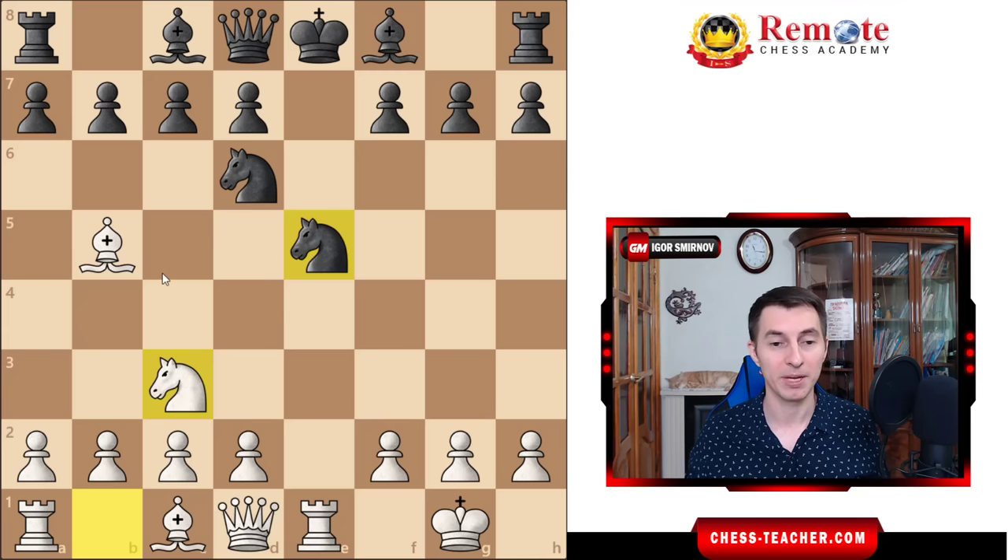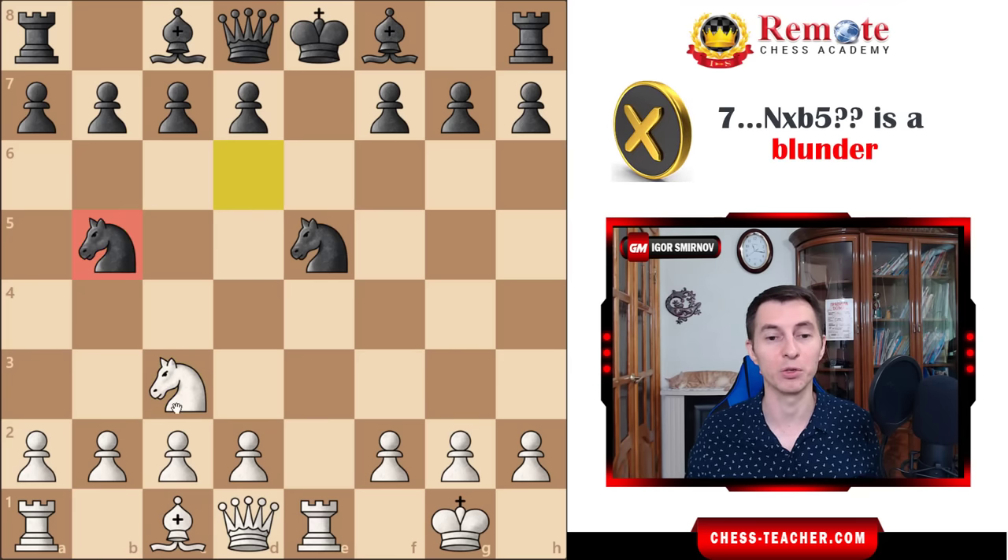First of all, black may decide to take this bishop right now. It looks like a perfectly fine, very natural move — just releasing the pressure and trading off some pieces. But after knight takes b5, it's actually a losing mistake, and it loses in a really spectacular fashion.